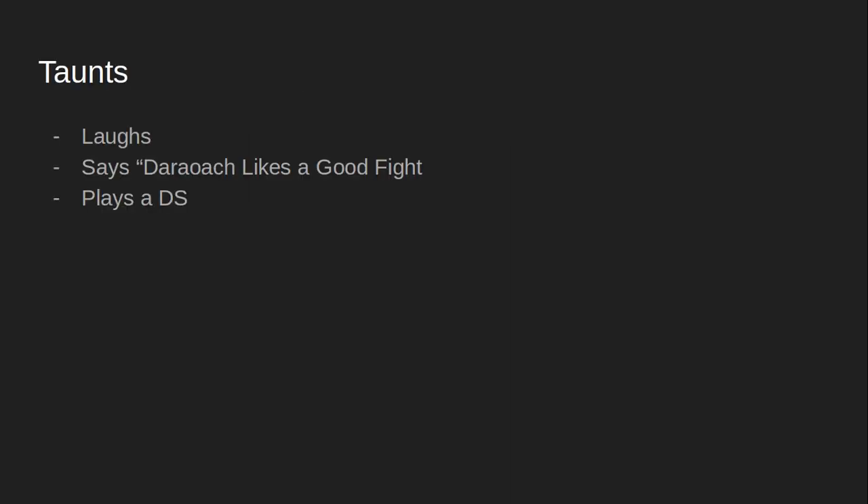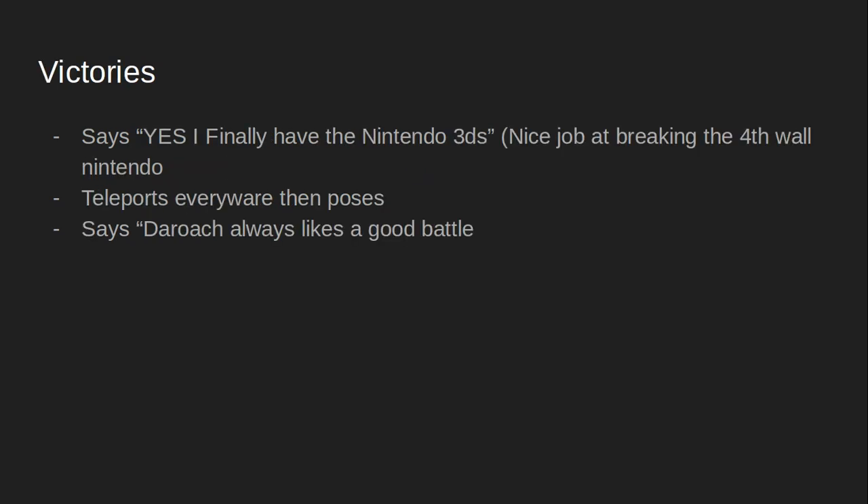For his taunts, we can have him laugh. The second taunt, we can have him say 'Der Roach likes a good fight.' Finally, we can have him play the DS, because in the game where Der Roach is from, Nintendo really likes to break the fourth wall. For his first victory, we can have him say 'Yes! I finally have the Nintendo 3DS!' — nice job breaking the fourth wall, Nintendo. And they actually do break the fourth wall in this game.